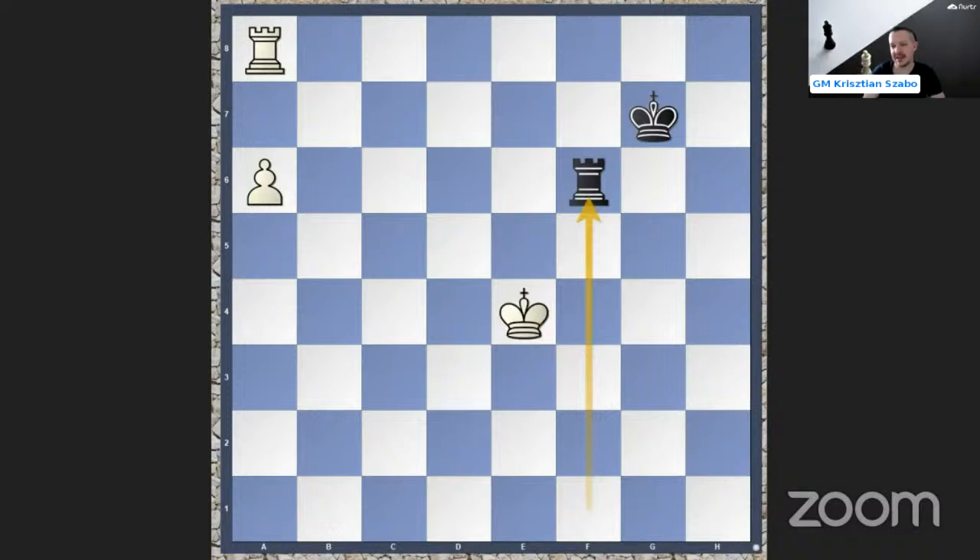The difference is that the white king cannot hide on a7 because rook f7 check. We can also give a check on the seventh rank. This is just a7 and rook a6, and black can keep.